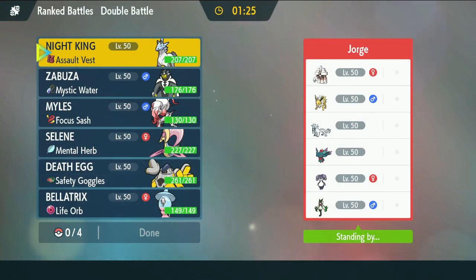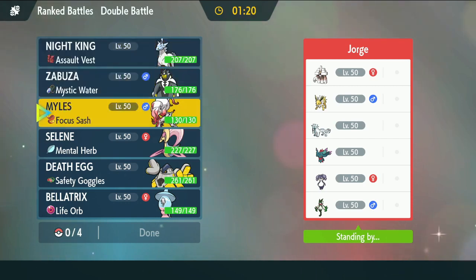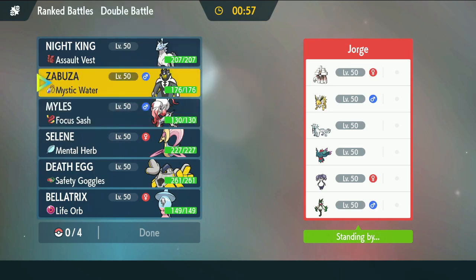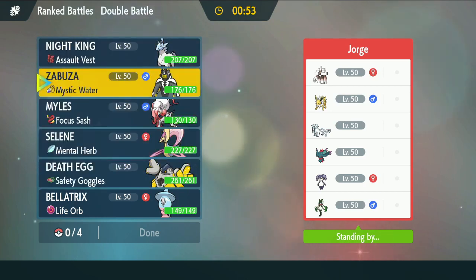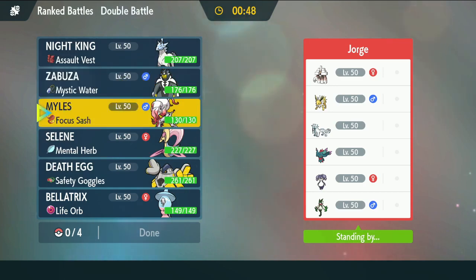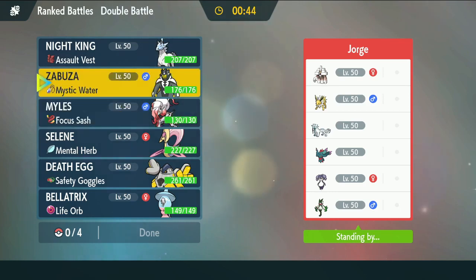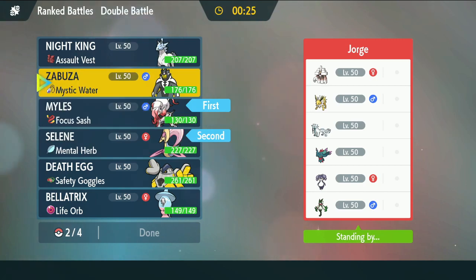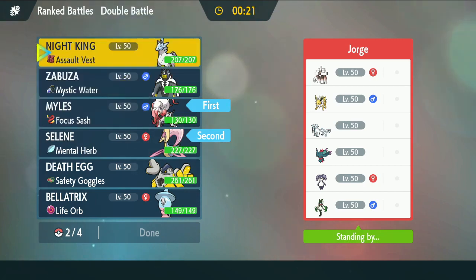Jolteon? Wow, top 10. I lead Miles pretty much all the time. There's a lot of stuff I want to use Miles for here. He is outsped by a decent amount of stuff, though. He's outsped by everything on their team except Indeedee and Garganacl — and interestingly, those are the two things I'd most like to Taunt. I don't know if this is a Miles game.